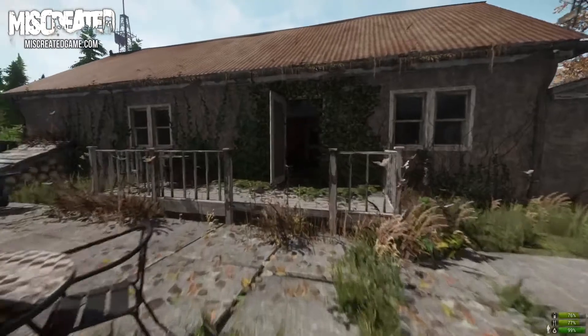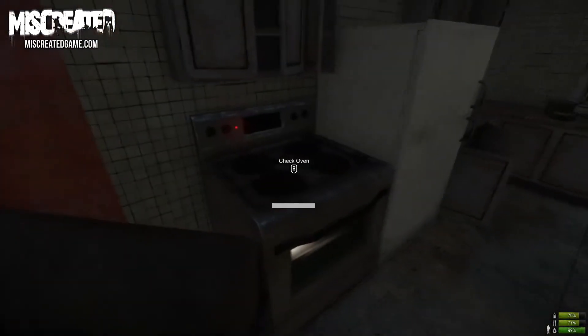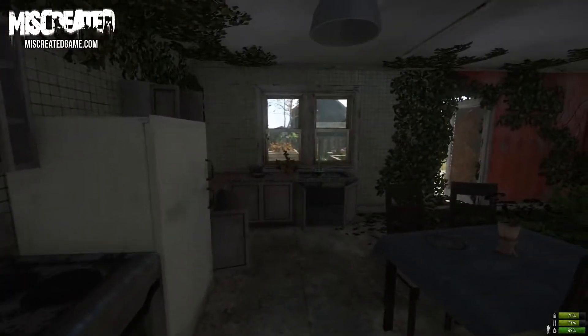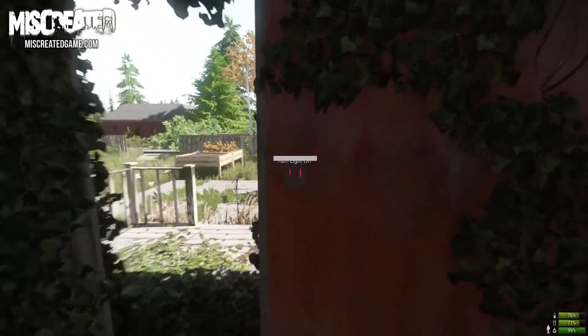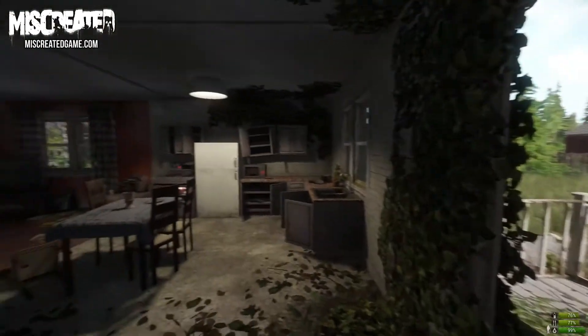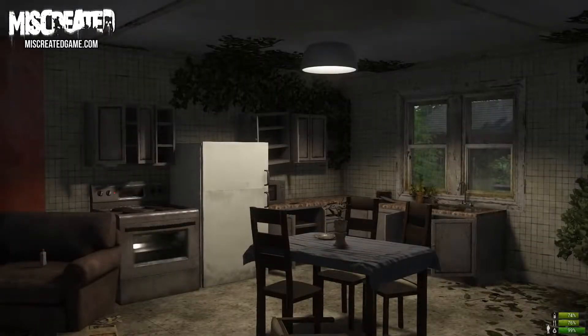Let's go back inside and check on the chicken. Seems like the chicken just needs a little more time in the oven. In the meantime let's make it a bit more cozy in here and turn on some lights. Because the house is now powered there are other working powered objects I can now interact with. That's much better.